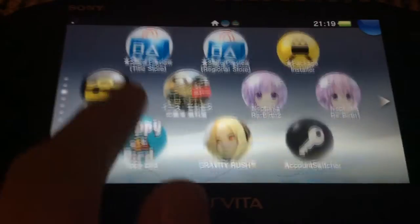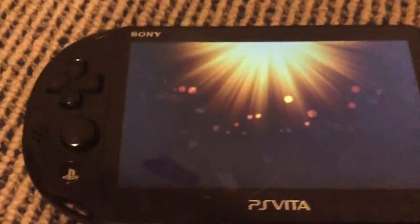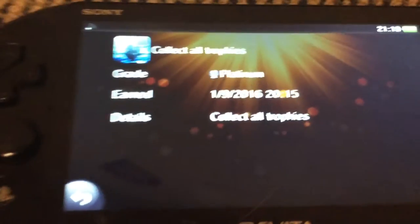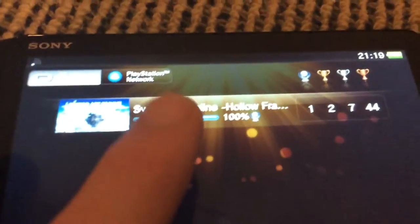Today I'm going to show you what I like to call the trophy hack. I'm just going to open my trophies app and you'll see what I can do. For example, you will see I have got 100% on Horror Fragment. How I got this is I hacked it.